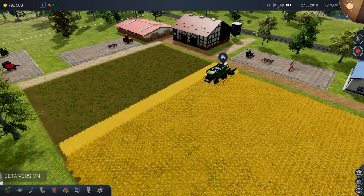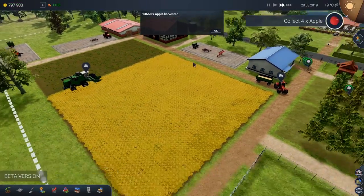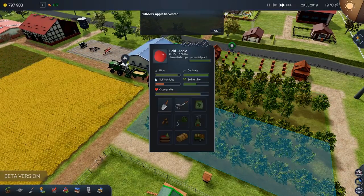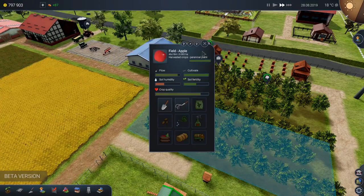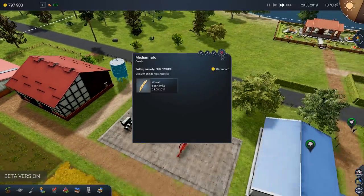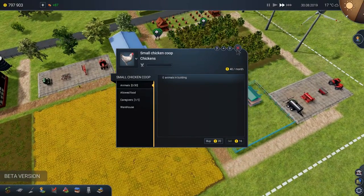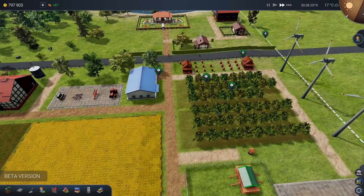Look at that — the tipper trailer's nice and full. There goes the harvest. Beautiful. 13,000 apples harvested! Apple harvest is done. We shouldn't have to plow or do anything with them — they'll be fine. Tipper trailer has delivered all the wheat. We now have plenty of wheat for the chickens, though unfortunately I had to sell them off. They need a little bit more in their diet than just a little bit of wheat.